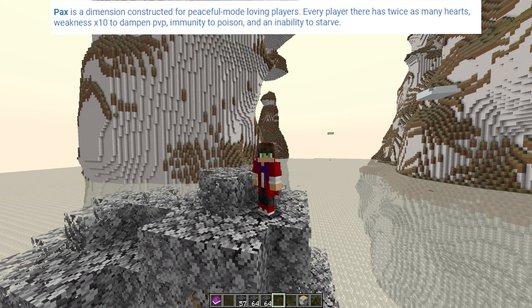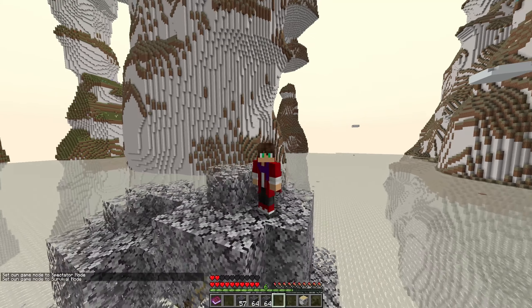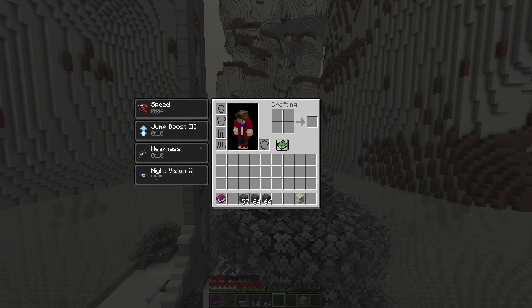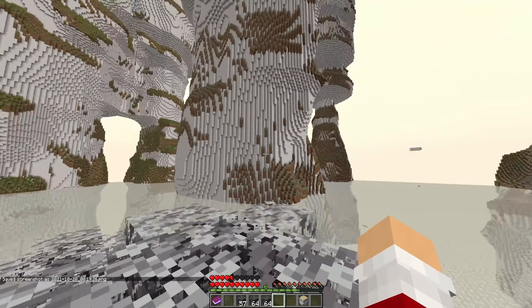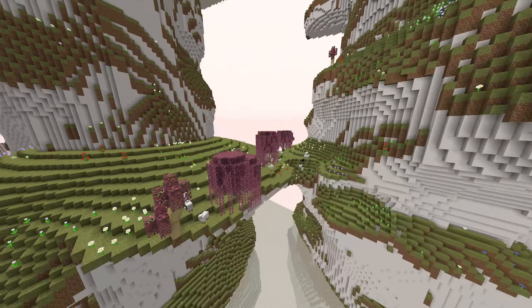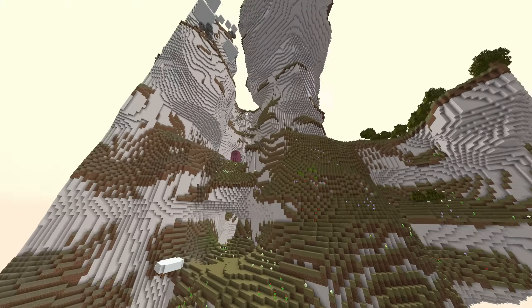Let's take a look at the description: PAX is a dimension constructed for peaceful mode loving players. Every player there has twice as many hearts. Weakness 10 to dampen PvP, immunity to poison, and an inability to starve — meaning my hunger stays put. Every dimension always has custom trees as well, with custom tree colors. It is loading in a lot so let's fly to the top here and check it out.